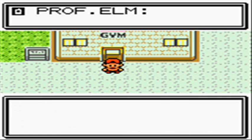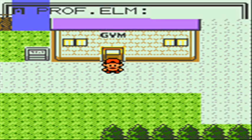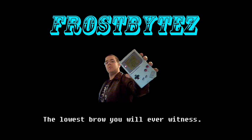Walk outside and Professor Elm is going to call you, letting you know that there's something special about the Mystery Egg. You need to go over to the Pokemon Center and talk to his assistant in order to get it. And the video's already wrapped up — catch you guys next time.